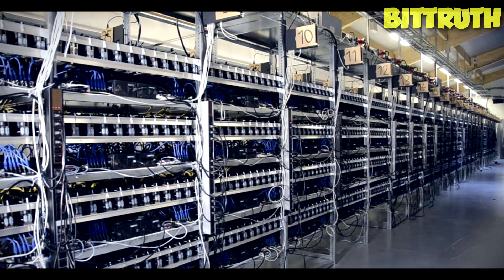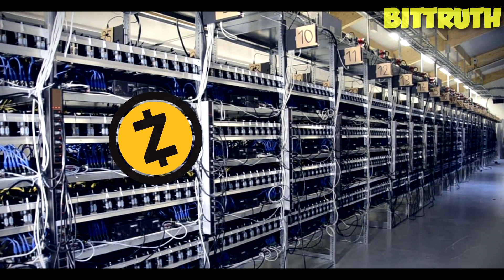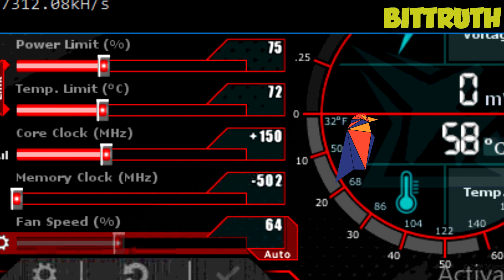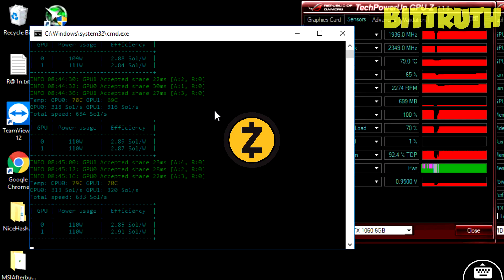Also try to mine less energy-consuming coins like Zcash and Ravencoin. For example, with Ravencoin you can set the power limit to 70% and the core clock to 100 on your GTX 1080. Ravencoin is much more energy-efficient than Zcash. Zcash is a huge power consumer — expect your card to reach 80 degrees in poor cooling conditions because Zcash is a really energy-consuming algorithm.